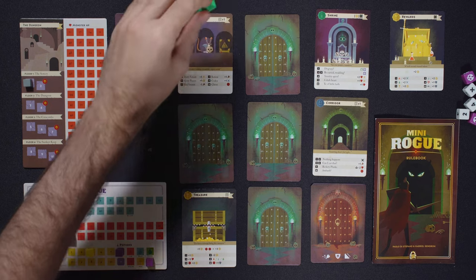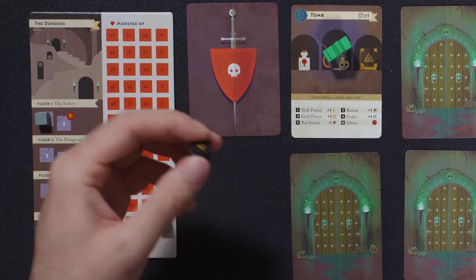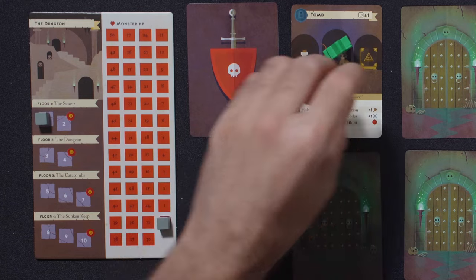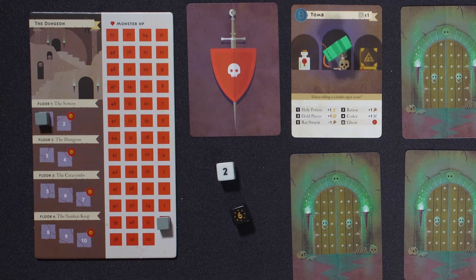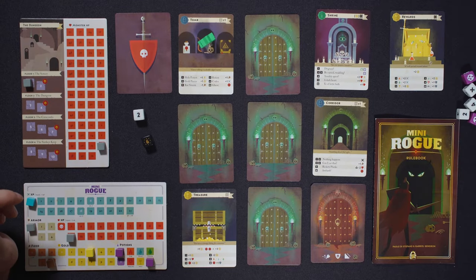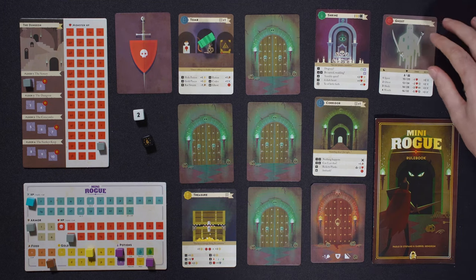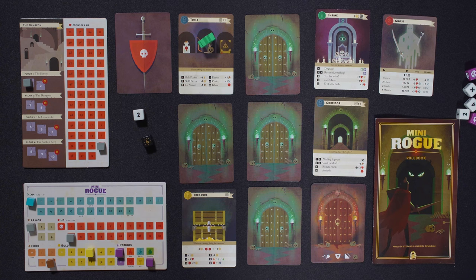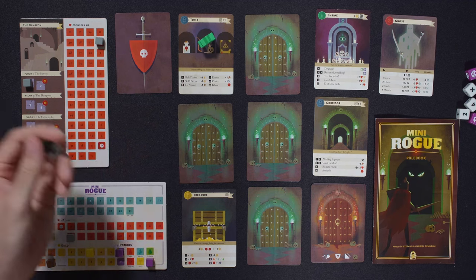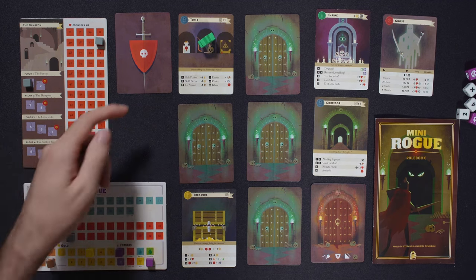I start off with the tomb — this is a skill check. This is my die, this is the dungeon die. This symbol means if I roll a five or a six, I can modify the dungeon die by one. I did not do that. Six means I fight the ghost. Well, that's not great. I don't really want to start off with that. Here's the ghost. He starts off with 10 health. Yeesh. Well, let's check out combat. And I already used my ability — I could have thrown a potion at him.